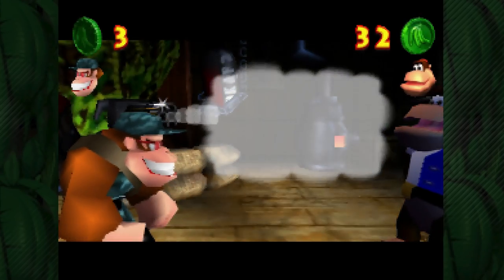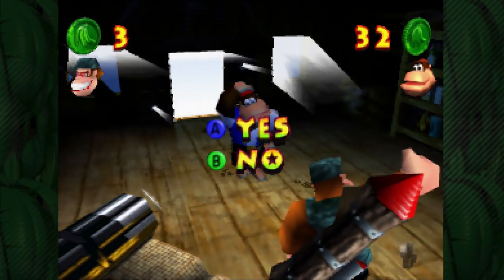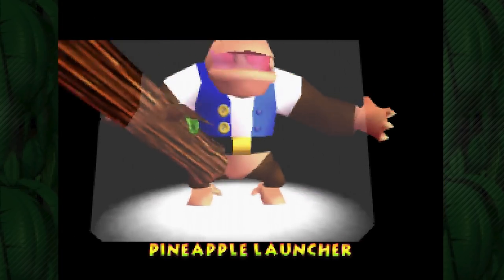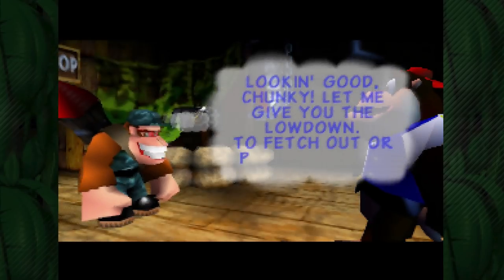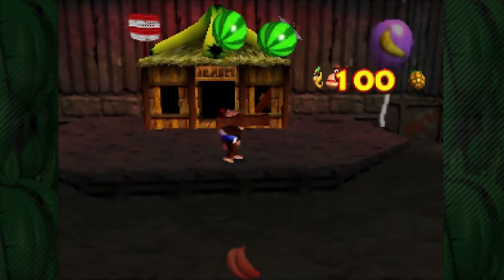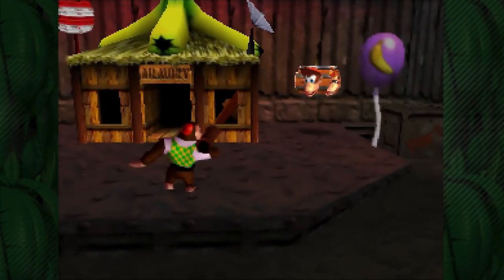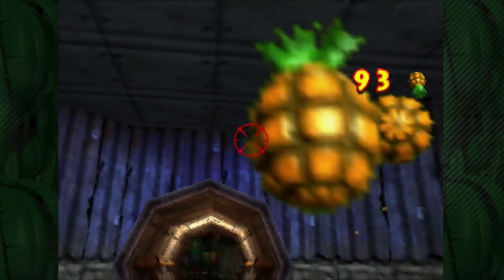No Chunky, do not Primate Punch Funky just because your name rhymes with him! My favorite weapon in the game - let's go. We get the Pineapple Launcher! I don't know what it is about this weapon but I just find it so satisfying to shoot. Same tutorial as usual, he's just gonna tell us what buttons to press. I also love how he walks while holding it - it's so weird. Just listen to that sound - it is just so satisfying to me.